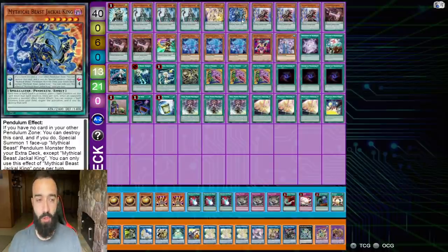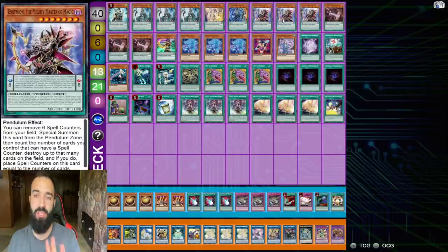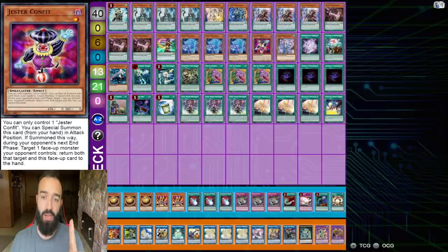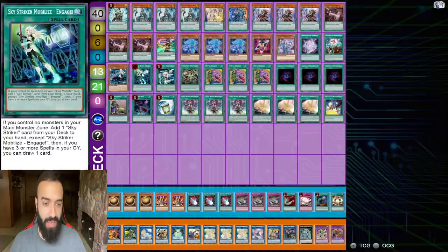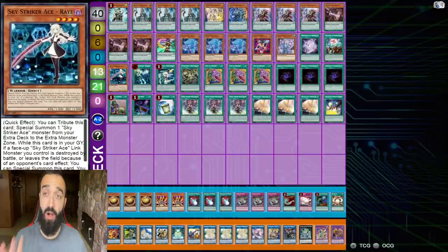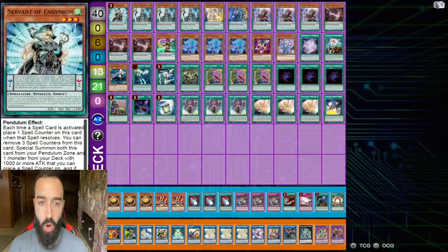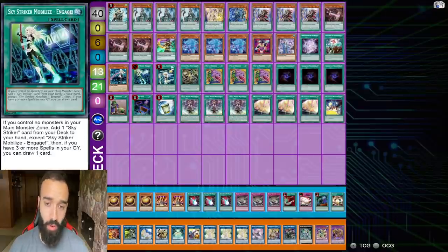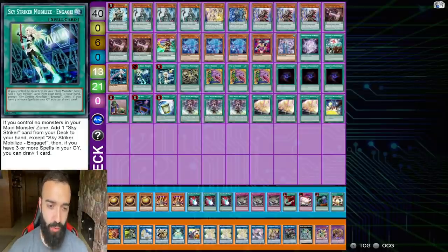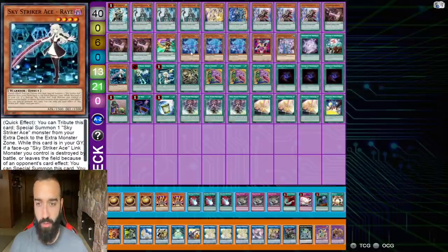Here's the deck list. It's the normal Endymion list but with key cuts: take Jackal to one, keep Mighty Master at three, cut Blue Boy and Secrets of the Knowledge by one each, cut Gesture to one. This frees up enough space to add Ray, Engage, Hornet, and Widow Anchor. The Striker engine is so good going second - open Servant, Abductor, Reflection, or Mastery alongside all your draw power and you're off.